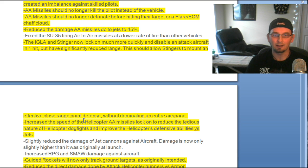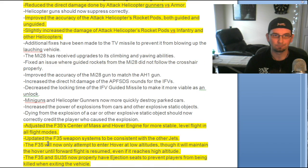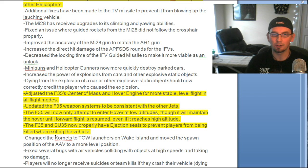The Igla and Stinger now lock on more quickly and disable an aircraft with one hit, but they have significantly reduced range now. They counterbalanced it by saying you'll lock on sooner and if you get a hit it will disable the aircraft. Increased the speed of the helicopter anti-aircraft missile lock-on, so if a jet is coming right at you, you can lock on faster. Guided rockets now only target ground targets. Reduced the direct damage done by attack helicopter gunners versus armor. Increased the accuracy of attack helicopter rocket pods — both guided and unguided — and slightly increased their damage versus infantry and other helicopters.